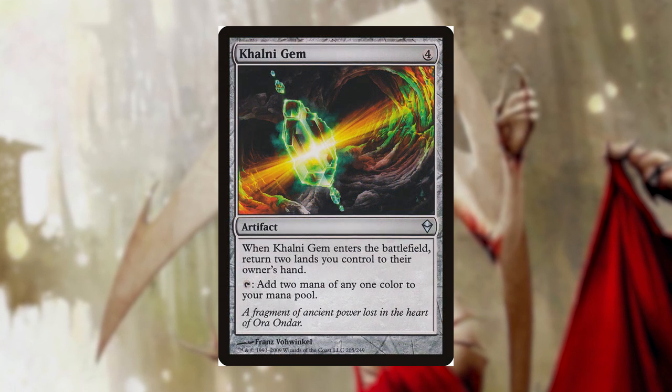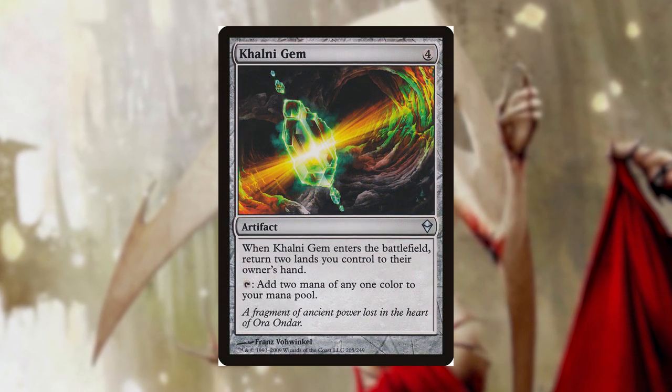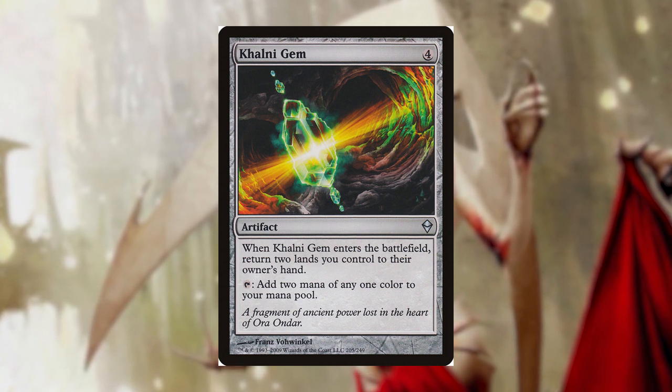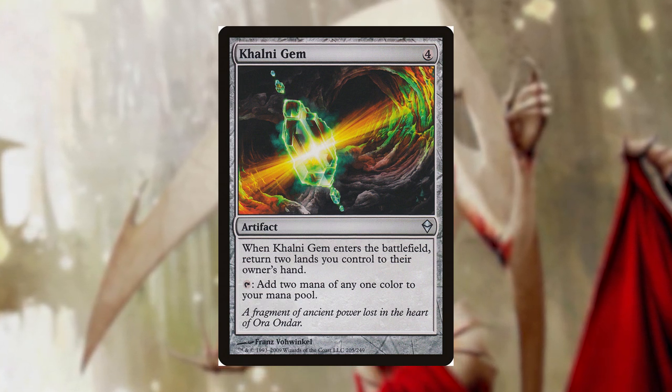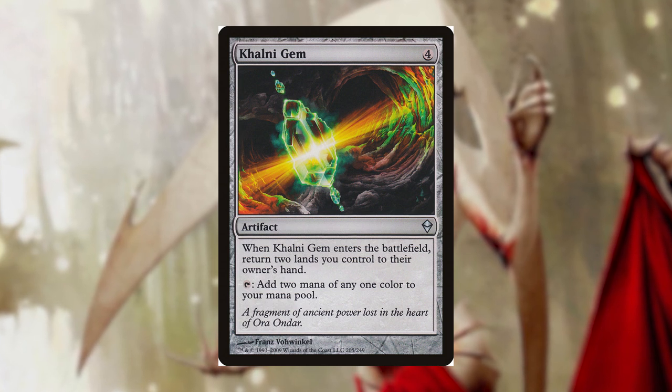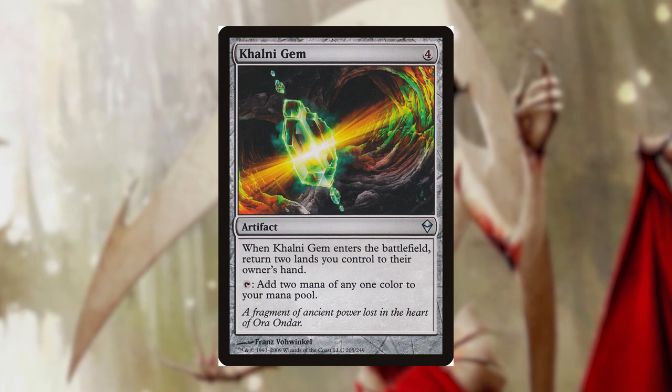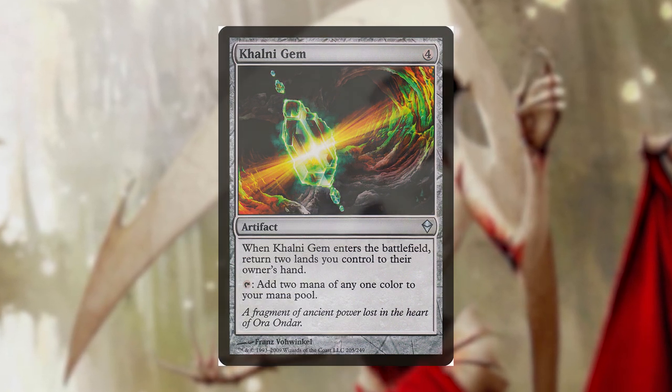Last in this category is Colony Gem for four mana. When it enters the battlefield, we return two lands we control to their owner's hand. This is great for landfall decks because those returned lands create more landfall triggers when replayed. We can then tap Colony Gem to add two mana of any one color to our mana pool — unlike Fire Mind Vessel, this gives two of the same color.